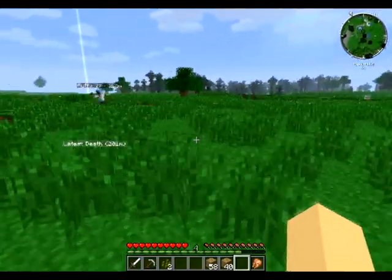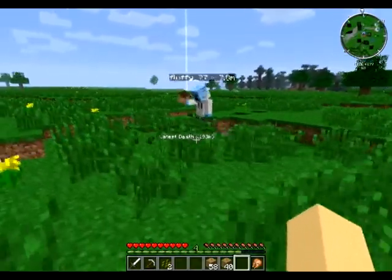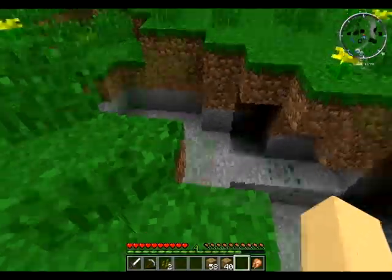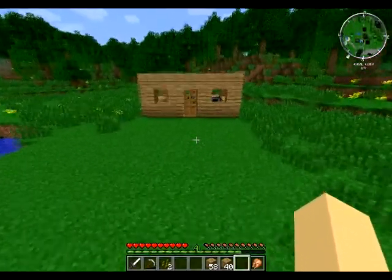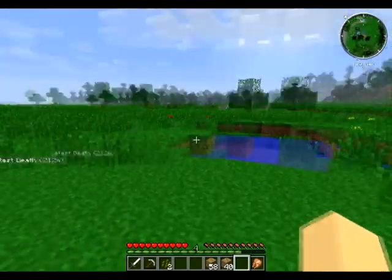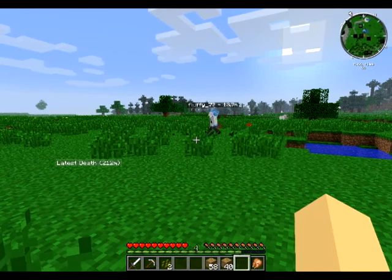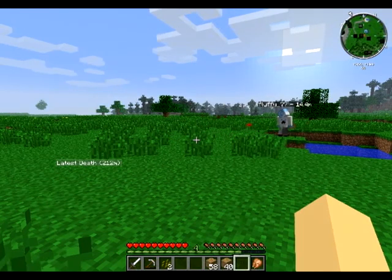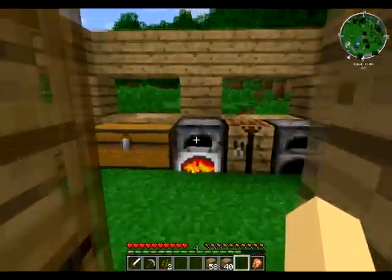So in Feed the Beast, is there a whole bunch of randomly generated structures around, like ancient ruins and stuff? In my single-player world I saw a temple filled with monsters — an underground temple — and obviously just vanilla villages, but I haven't found anything else so far.